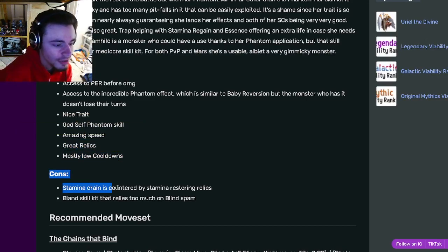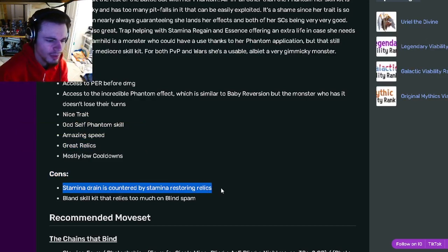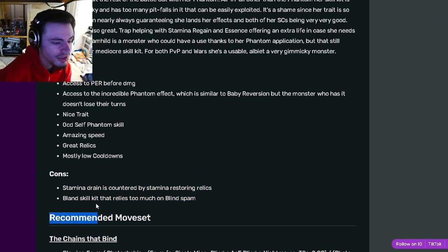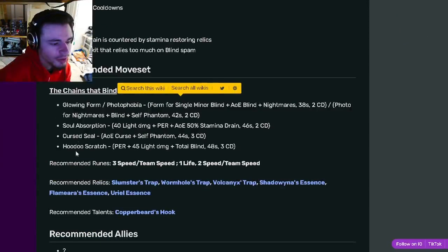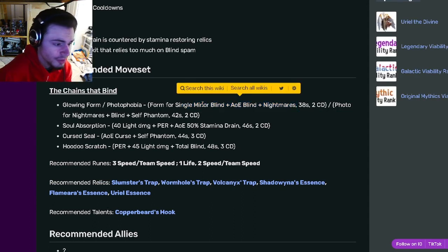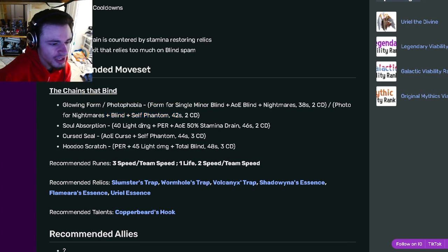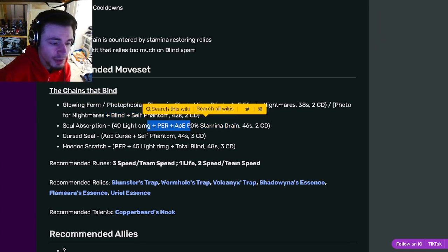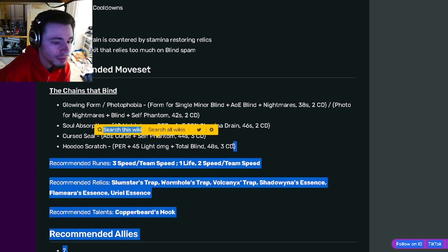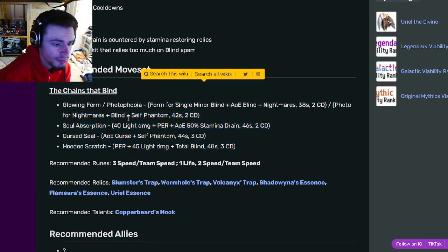Her only cons are Stamina Drain is countered by Stamina Restore, but that doesn't really matter, and she has a bland skill set. Her moves include a Single Minor Blind, AoE Blind, Nightmares, a Blind and Self-Phantom, an AoE 50% Stamina Drain with PER, an AoE Curse that does Self-Phantom, and a PER with Total Blind. Overall, really good moves.